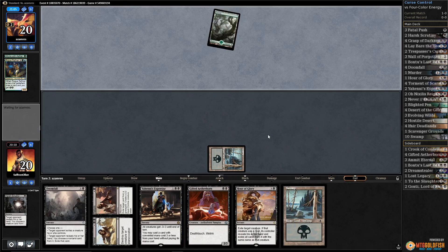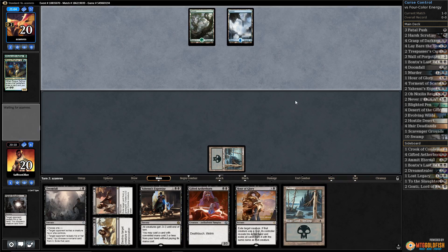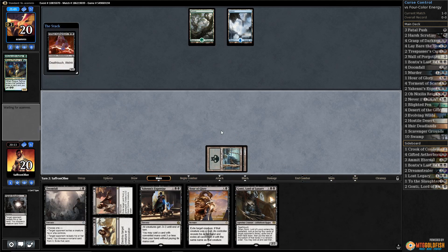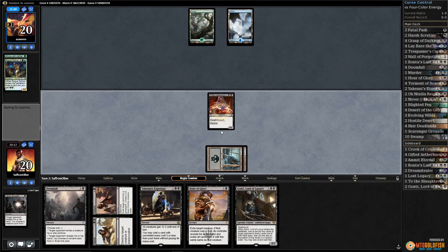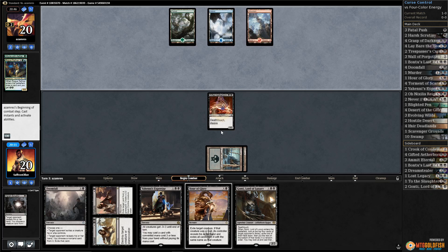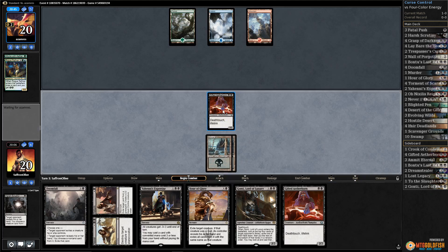Now Gifted Aetherborn beats! There's a Gonti that we need lands for. Gotcha - it was a trick. We do need lands, we can't cast anything until we draw at least one or two more lands. I love when transformational sideboards work - come on, land, land, land!